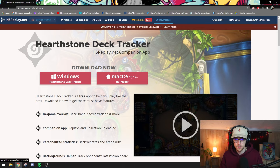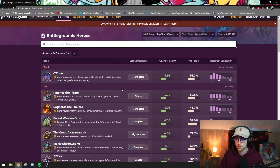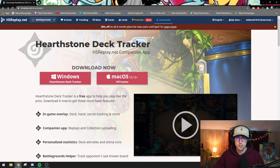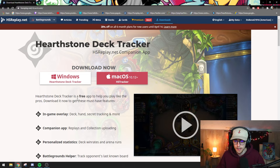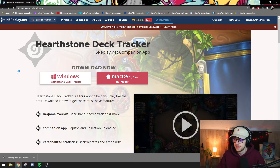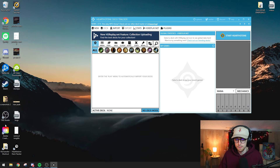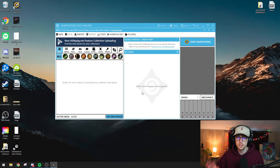On HS Replay, if you click Battlegrounds, you can see some of the best performing Battlegrounds heroes in the current meta — with more filters available if you have premium. I've never installed it on this computer, so it's going to look exactly the same for you if this is your first time. We just click download, it starts downloading, we click the file, and it's done. It makes an automatic desktop shortcut for you — that simple.